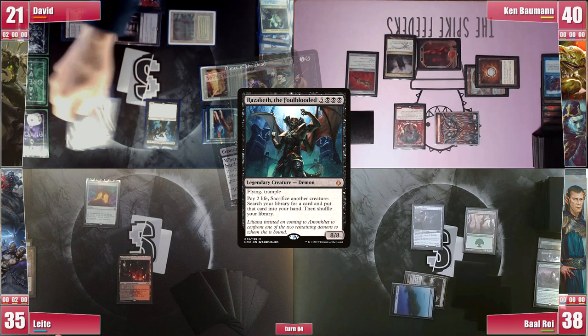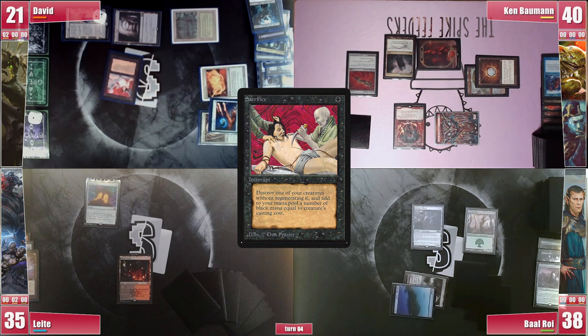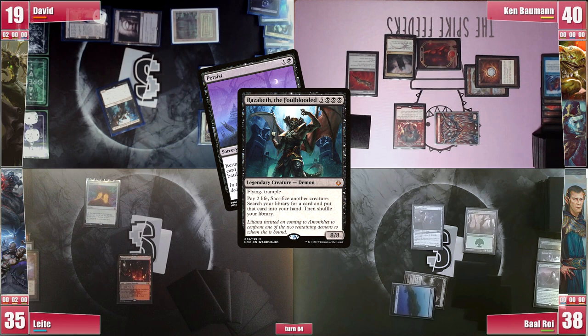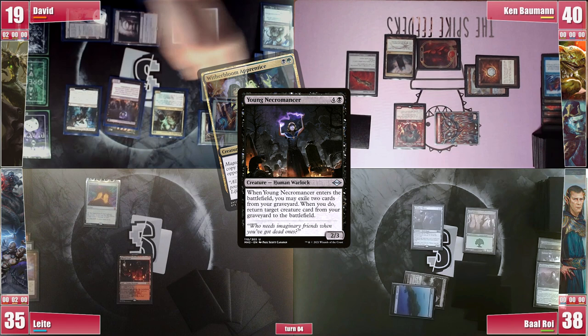With it he casts Dance of the Dead on Young Necromancer, triggering and returning Razaketh once again to the battlefield. He then sacrifices Young Necromancer to find a Persist and reanimate Young Necromancer once again, triggering and returning Witherbloom Apprentice to the battlefield. He sacrifices Young Necromancer one last time to find Chain of Smog and casts it on himself, choosing to copy it repeatedly, killing the table through the Magecraft triggers from Witherbloom Apprentice.